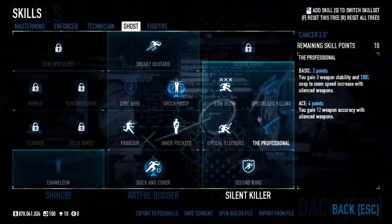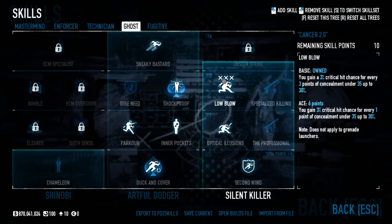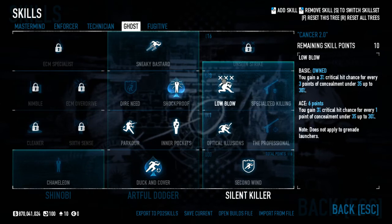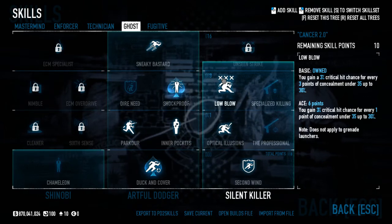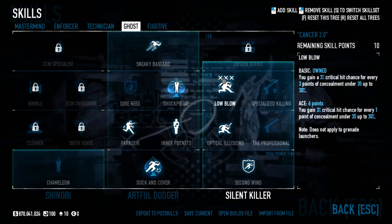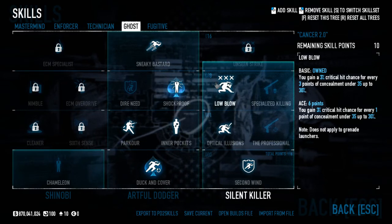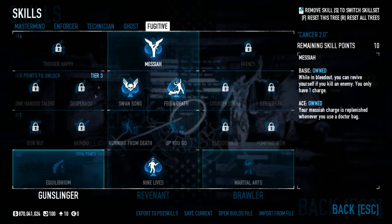Second Wind basic gives action movement speed and 35% less chance to be targeted, which you want in a dodge build. Low Blow basic — you may wonder why since it doesn't apply to grenade launchers. But crits apply to your melee weapon, your throwables, and your crossbow, so instead of doing 100 damage with a bolt you'll do around 500. Especially against a Dozer — hit it in the head and crit and you'll basically one-shot it. Crits are actually fairly useful, though you could swap these points if needed.